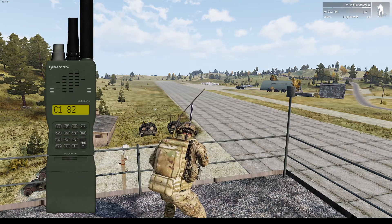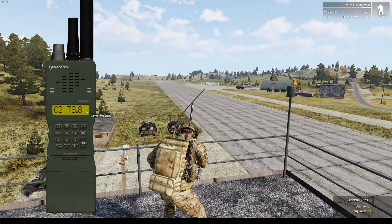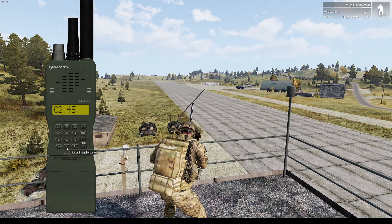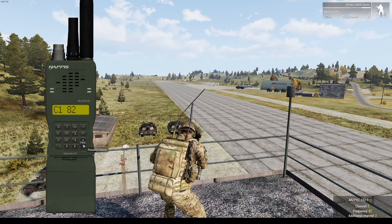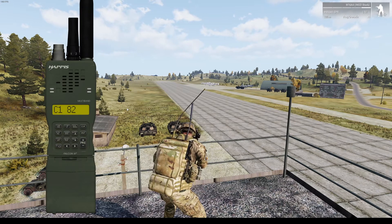In order to set an alternate channel, you'll need to switch to a different channel using the plus keys on the radio. Type in the frequency you want to use — in this case 45 — then press Enter to lock that in. Press the left arrow key on the radio to set the channel as the alternate channel. As you can see, it changed to A2. Switch back to the primary channel, C1, and you should now be able to speak over both channels. As you can see in the bottom right, I was broadcasting over channel one and channel two.